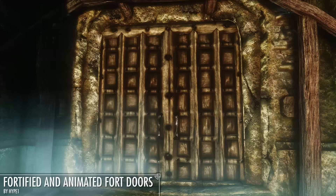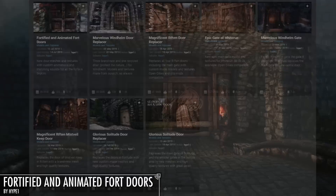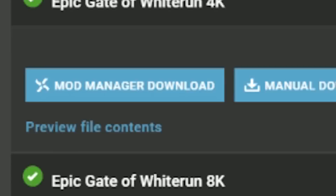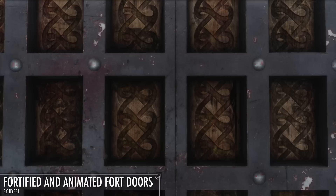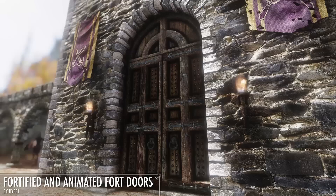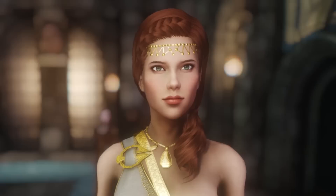We're not talking about just one fort door — we're talking about two whole fort doors. And if that's still too insignificant for you, go to his mod page. He has all kinds of doors to download, like the epic gates of Whiterun vanilla. And this isn't 2K, it's not 4K, it's not 8K — it's 8K Insanity Edition. This man is hyper obsessed about doors in Skyrim, which is a great thing. He described Windhelm's vanilla doors as 'rapid eye cancer that may jump into your face.' Personally I don't mind vanilla doors until you see his door at the Mistveil Keep, and then you'll be like 'forget vanilla doors, I'm downloading all of these.'